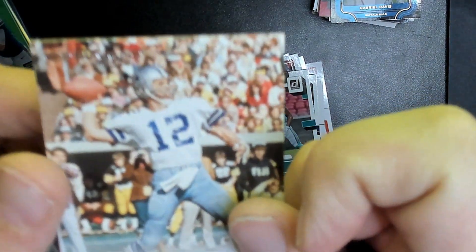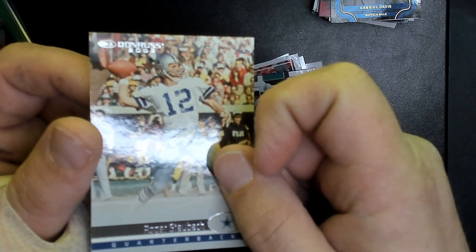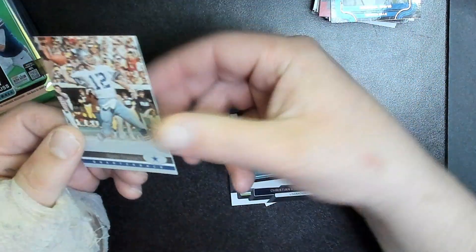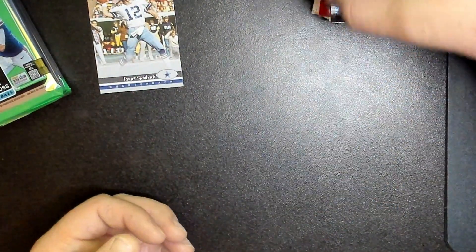And on top — a Donruss 1982 throwback card of Roger Staubach. It's like a throwback insert. That's a nice card but it's probably not going to beat the Gabe Davis elite series.